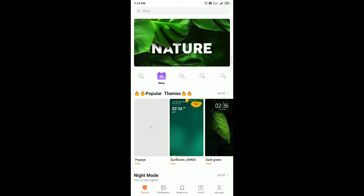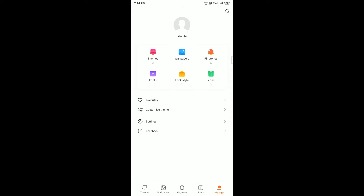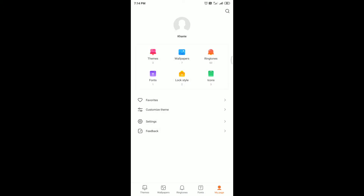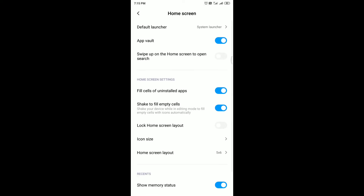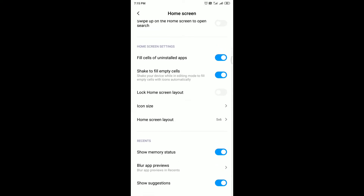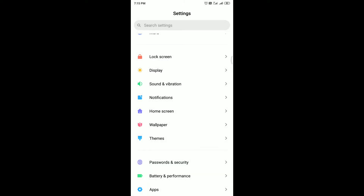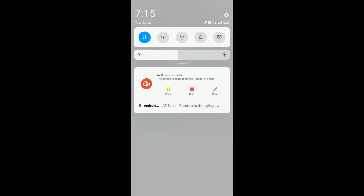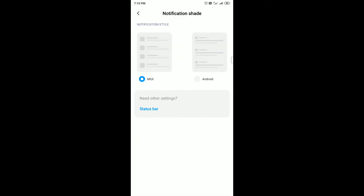Themes remain the same, as does the Home Screen. Under Notifications, there is one new option called Notification Shade, where you can switch the notification shade style between MIUI and Android. You can set whichever notification style suits you.